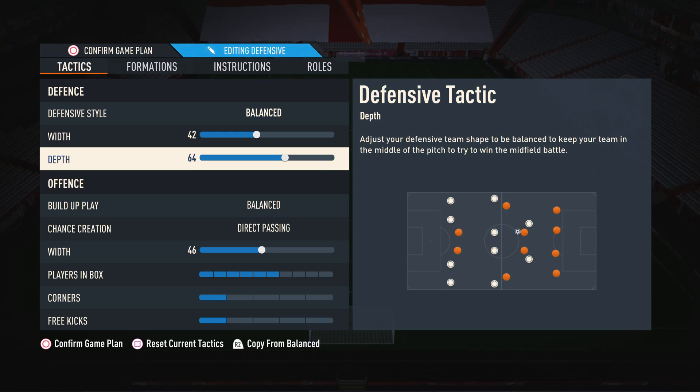Moving on to the depth, I have this on 64. The reason is I like that you can win the ball a bit higher up the pitch than you would if your depth were really low, so you don't always feel like you're being pinned back in your own half. But I don't push it any higher because when your depth is too high, it's too easy for your opponent to through-ball you. With 64, we can have a nice high defensive line, but it's not too high for this formation.